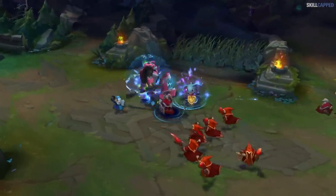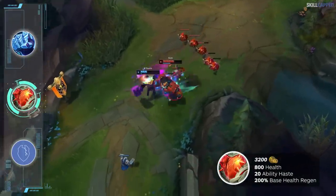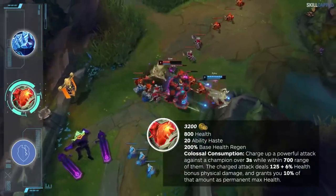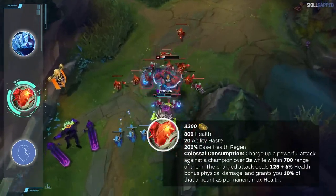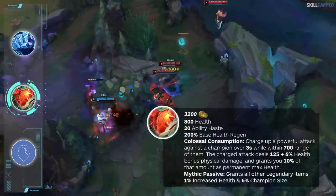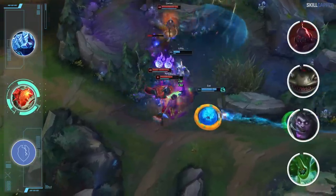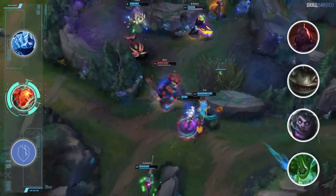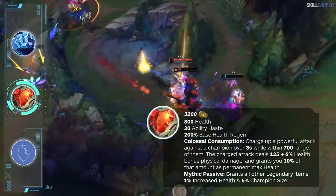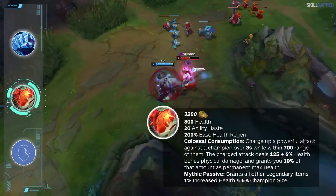The first brand new tank mythic is called Heartsteel. Costing 3200 gold, it's going to provide the exact same amount of health as Warmog's with 800, along with 200% base health regen and 20 ability haste. The passive is called Colossal Consumption — you will charge up a powerful attack over 3 seconds while within 700 range of an enemy. The charged attack deals 125 plus 6% of your max health as bonus physical damage and grants 10% of that amount as permanent max health, with a 30 second cooldown per target. The mythic passive grants all other legendary items 1% increased health and 6% champion size. Zac, Mundo, Tahm Kench, and Sion are four champions who you should be looking to try Heartsteel on. The item is more of a snowball pickup — the more you can constantly fight the enemy, the harder you will scale. On the flip side, if you are behind and don't think you can fight the enemy very much, siding with one of the other tank items may end up being more valuable.